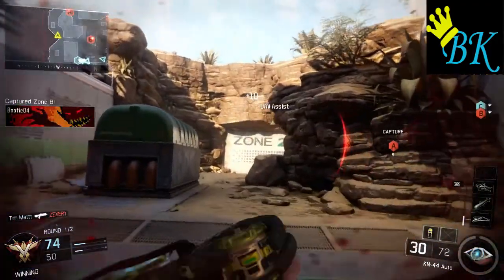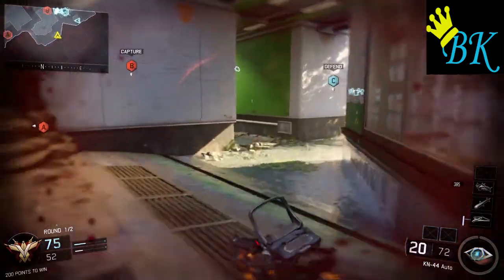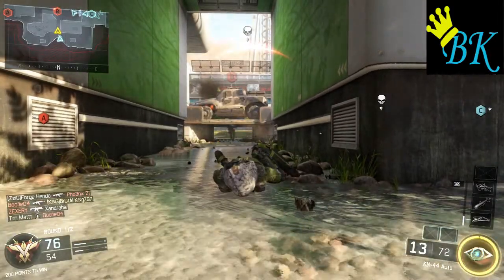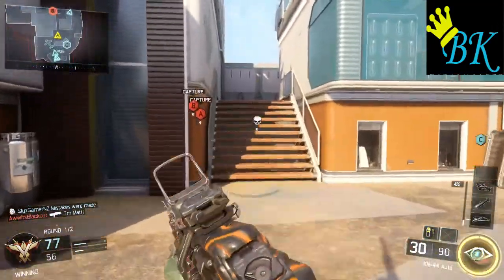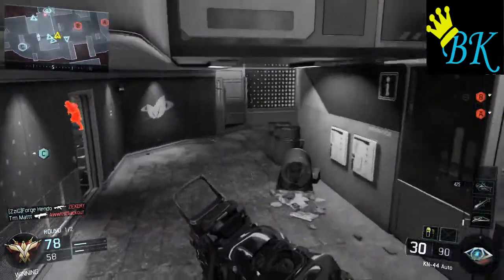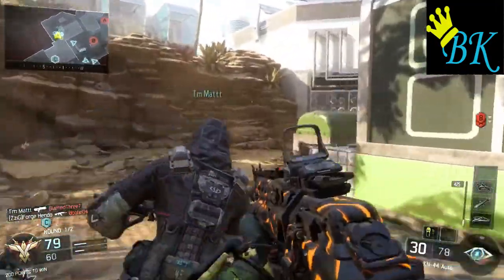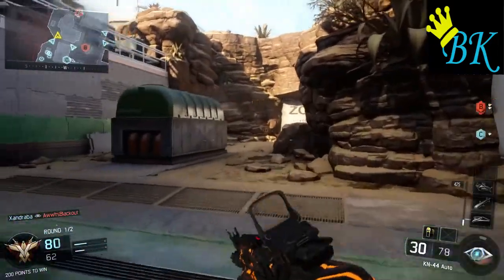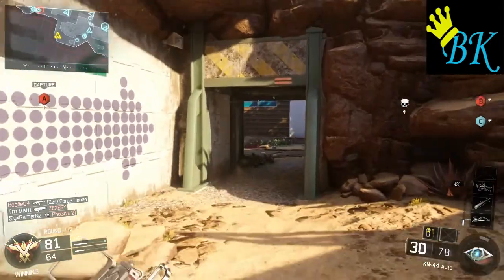We're going to reload, push up this left side of the map towards A spawn. He's used his glitch ability there, so I'm just going to run from that challenge and get out of there. Unfortunately we get picked off from under the B site. We're going to have Vision Pulse ready — click that on, see if we can pick up anyone. Unfortunately their teammate picks that off for us and steals our kill. We're doing 8 for 4, under 2 KD. Not too bad. We've got 3 captures and 2 defends.